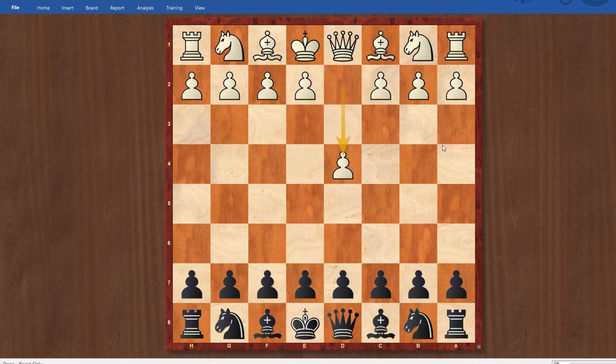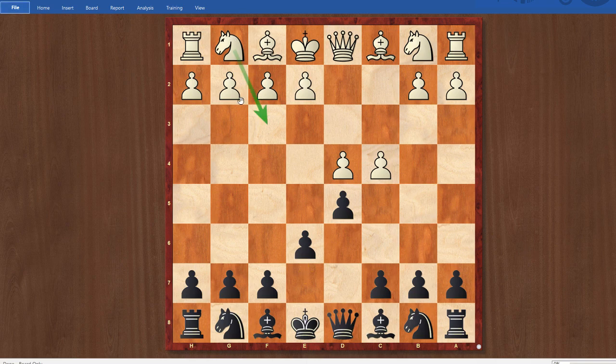Justin opened with d4 and I played d5 — standard fare for me. After c4, e6 we have the Queen's Gambit Declined setup. I knew from previous games that Justin is more of a knight c3 type of guy, as opposed to knight f3 and g3 or the Catalan. Because he's also a Nimzo-Indian player with white, I expected knight c3, and sure enough that came on the board. After knight c3, I went knight f6, pretty much inviting c takes d5 for some Queen's Gambit exchange variation setups.